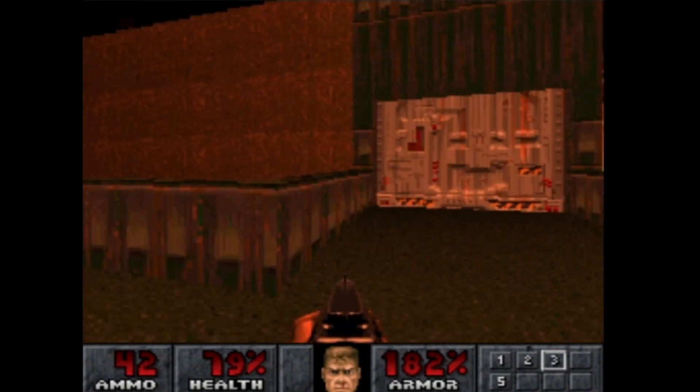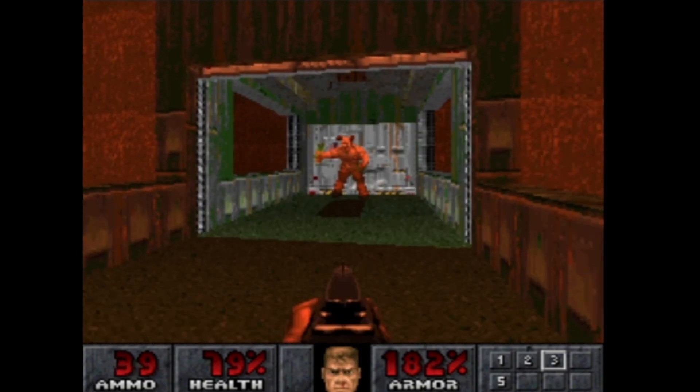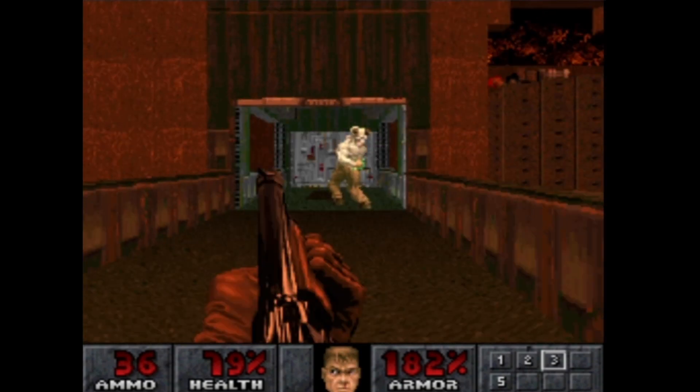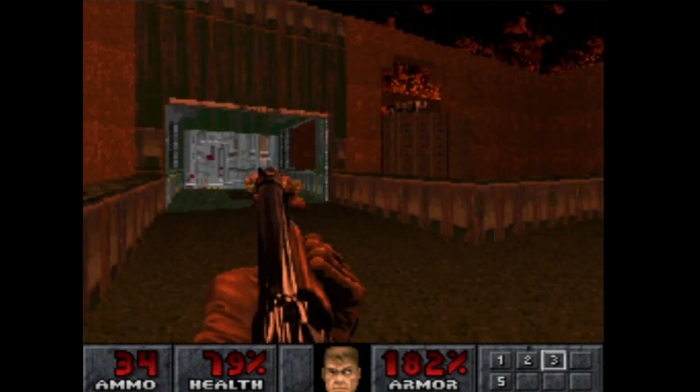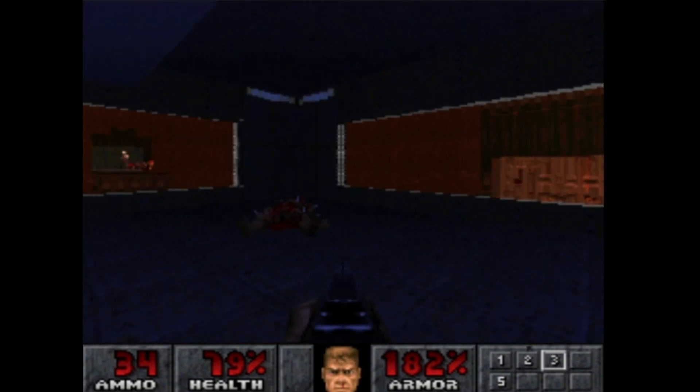I'm going to find more enemies somewhere. A Hell Knight. It's a very Innermost Dens feel. Even when you walk closer to the doors, they open up and close. It's an interesting feel — it's like a tech-based sort of meets Hell map.